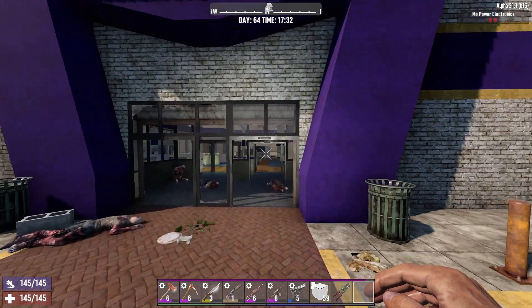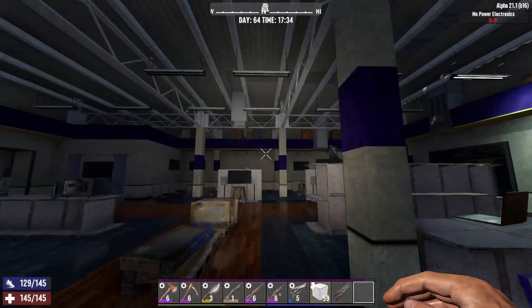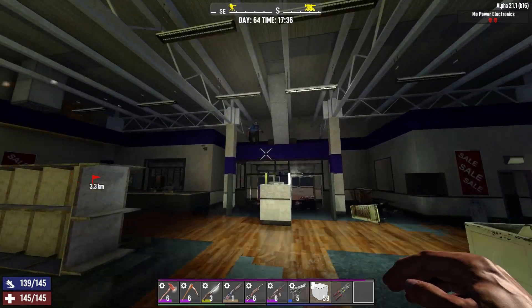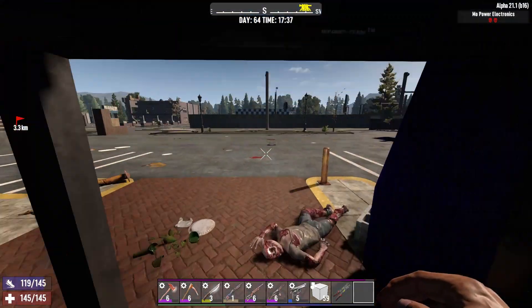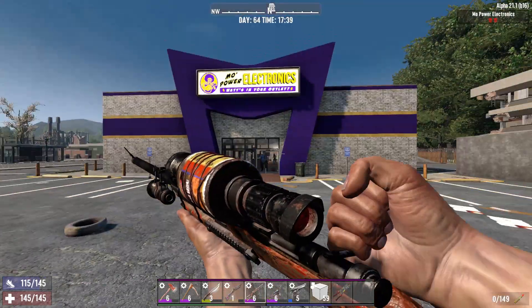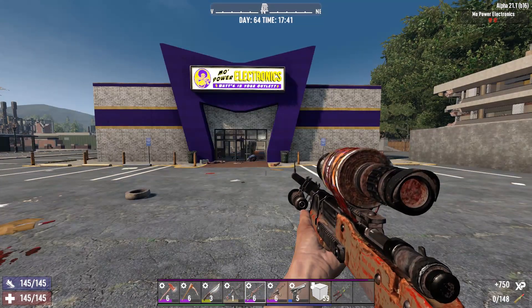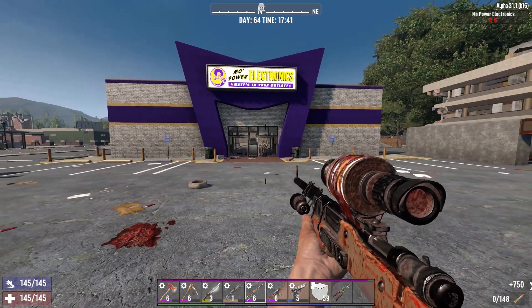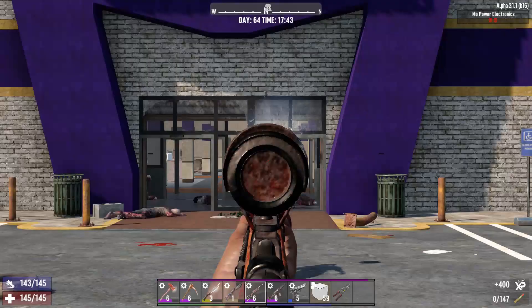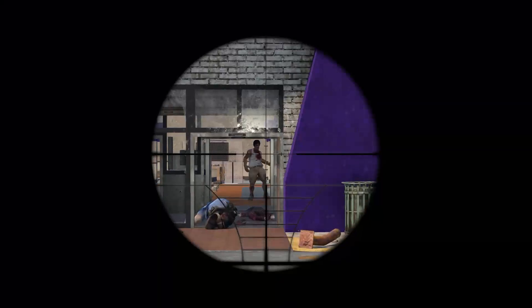Tip seventeen: when you enter a building, one of the key things to watch out for is broken ceilings. Zombies will often come down from above — there's a policeman up there and they will fall on you and surprise you, potentially attacking from behind. Always keep an eye above when dealing with zombies; sometimes the tiles will clearly indicate where zombies are going to fall.